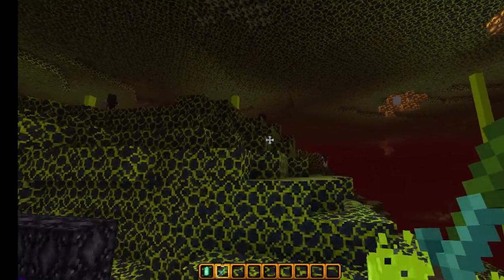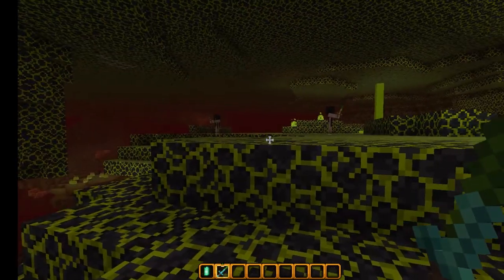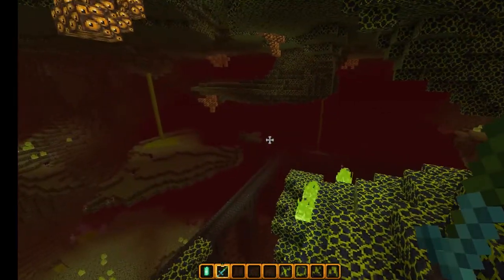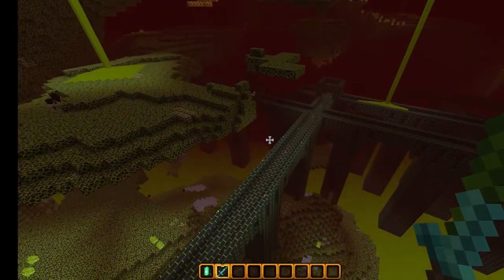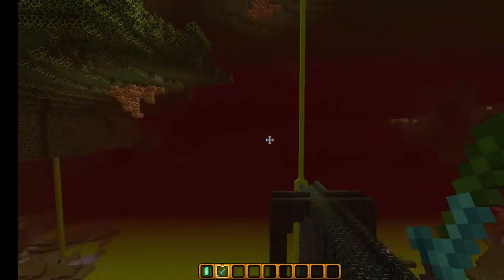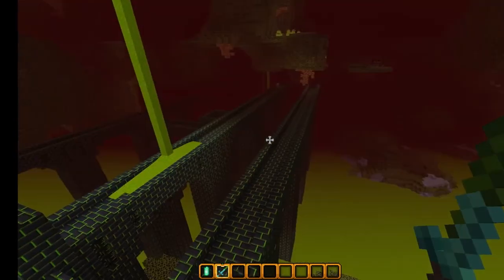So there are the pigmen up there - looking very happy. They don't look good at all, do they. Well let's go over to the fortress which is all green brick - very clever.